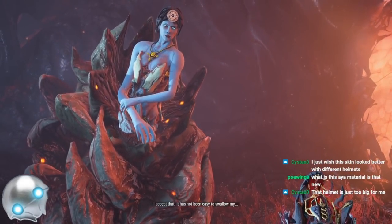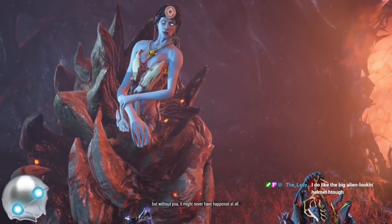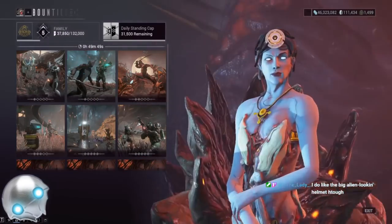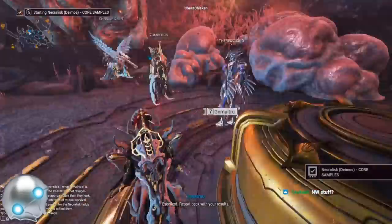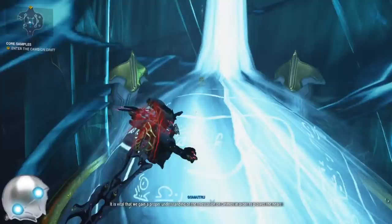Here's the most important part of the entire video, guys. Here's what I want you to walk away from this video with for the best Aya farming method. First, go to the mother bounty giver in the Necrolisk. You're actually going to be inside the Necrolisk here picking a bounty. Pick the tier 5 bounty — the one below the steel path. That has the highest drop rate for Aya and you can get tons of Aya.